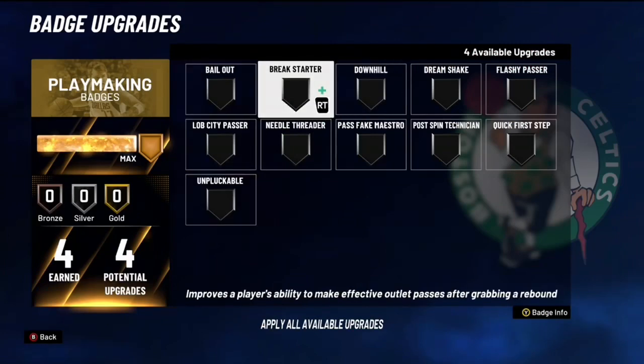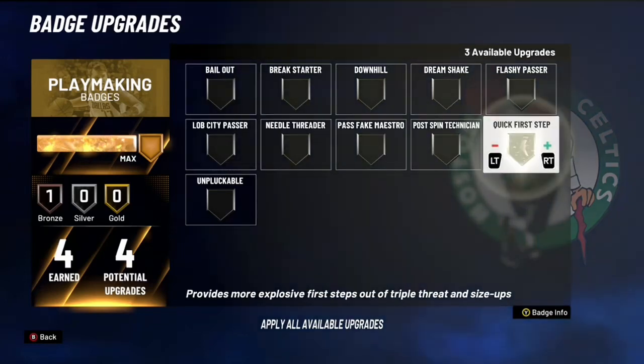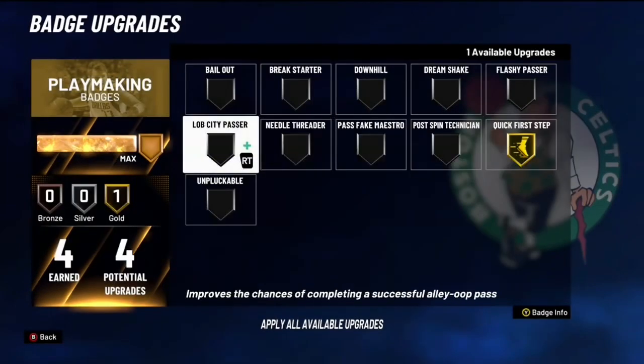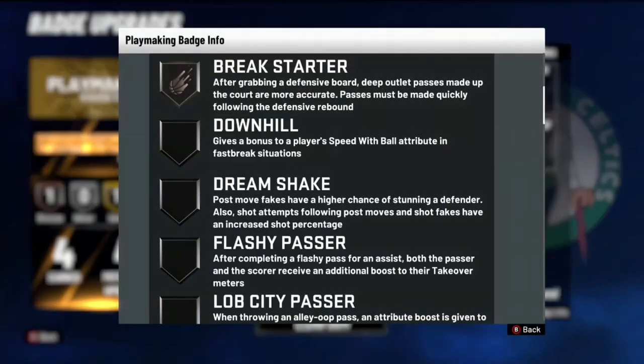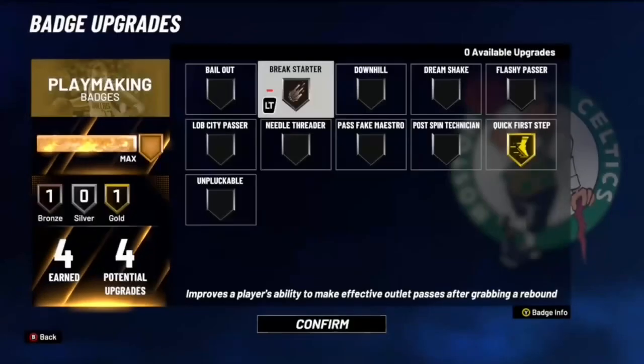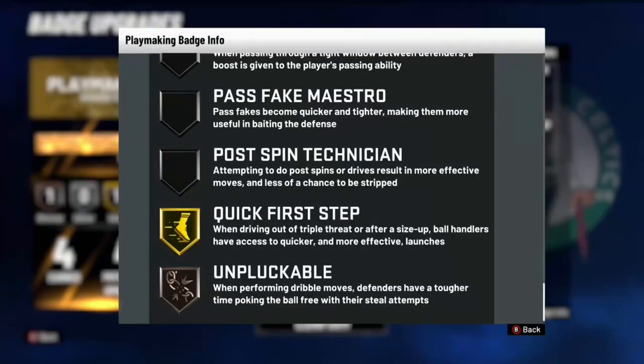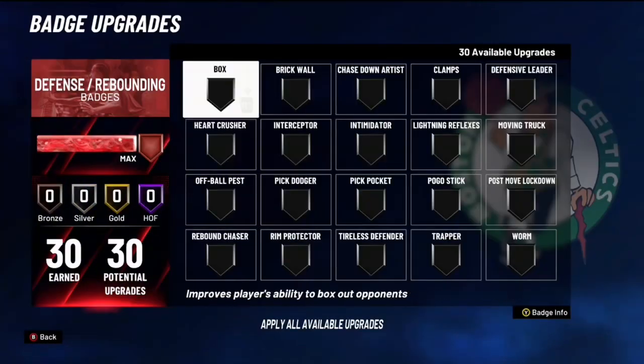For playmaking, if you play threes or Rec I'd go with bronze Break Starter — when you get a defensive rebound and throw an outlet pass it makes it more accurate. The first playmaking badge you really want is gold Quick First Step, which helps with your triple threat and first dribble movement. Since I'm more of a twos player I use Unpluckable instead of Break Starter, because a lot of centers get stripped right after a rebound, and Unpluckable prevents that.